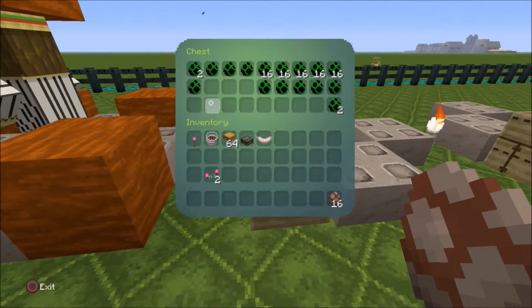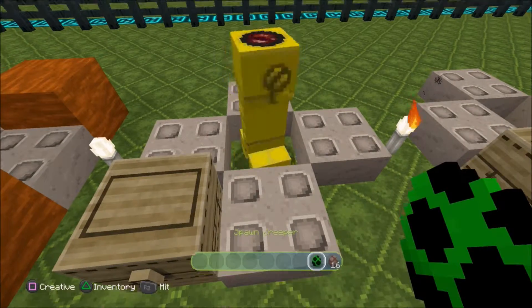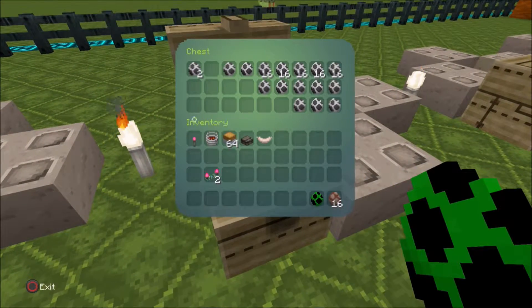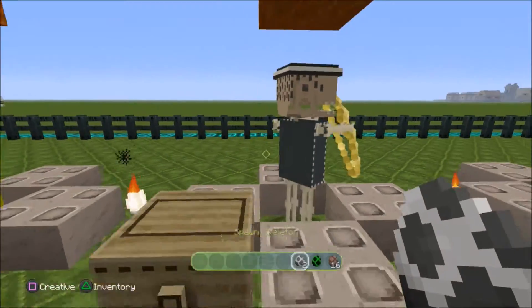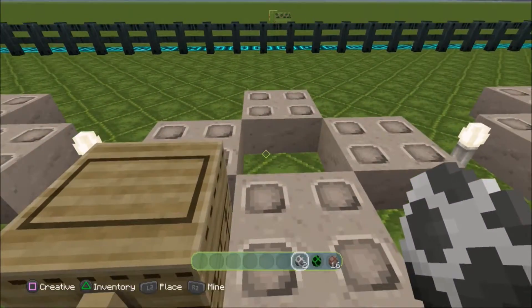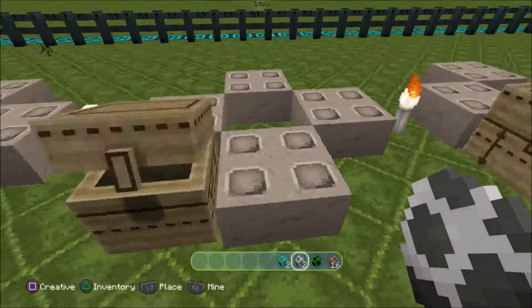First up is the creeper - let's see what he looks like. Cool! Now let's get a zombie. Oh no, that's a skeleton, sorry - let's have a look at the skeleton.